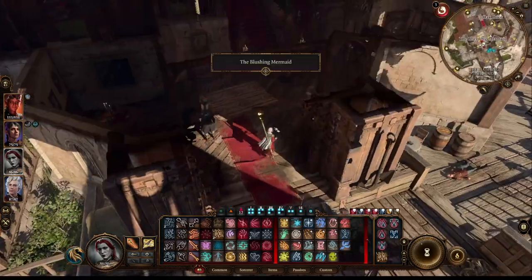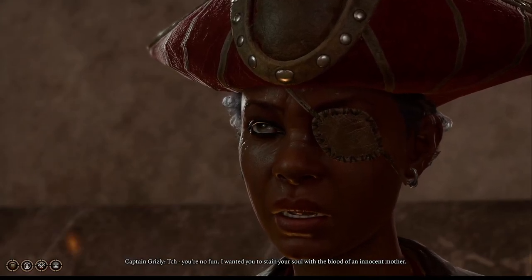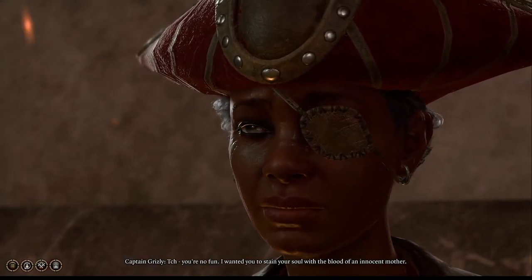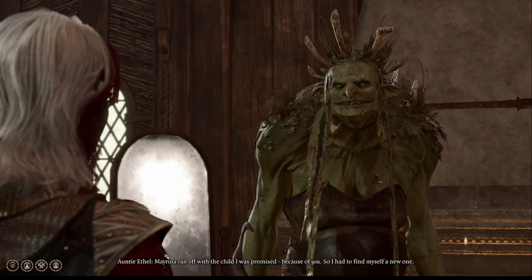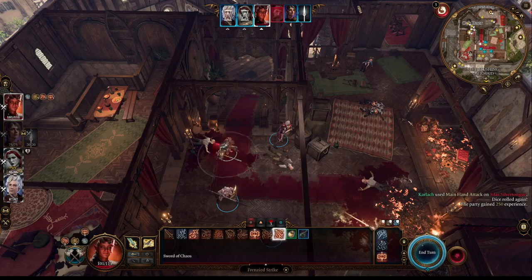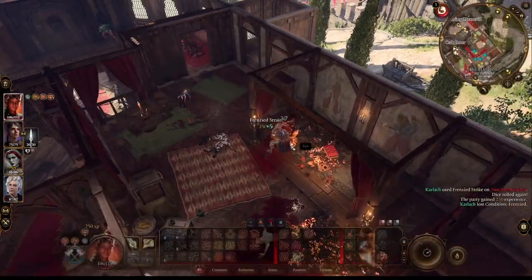From here make your way to the Blushing Mermaid and find Captain Grizzly. She will offer you coin to kill Vanra's mother, but you should refuse this offer and Captain Grizzly will turn into the Hag. The Hag will promptly disappear and you will fight several Red Caps.